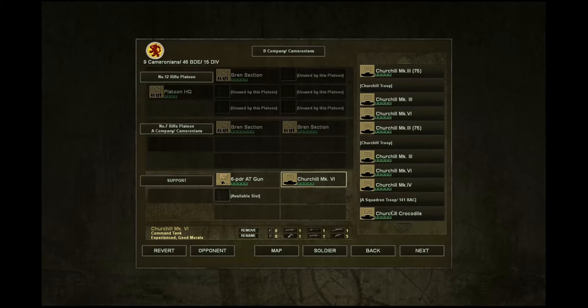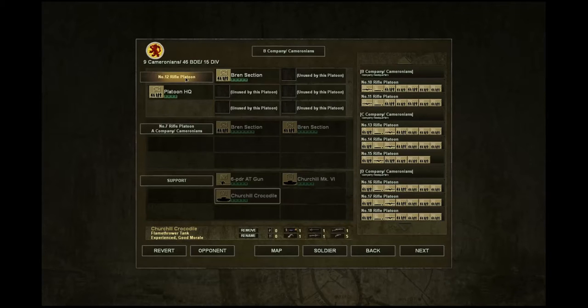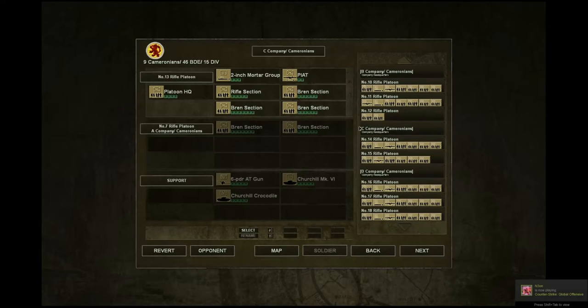We've got a Crocodile! So we'll put the Crocodile in there, because we know it's got the Flamethrower and the 75mm. We're going to have to take the 12th rifle platoon out, because they've been decimated. We'll bring the 10th in. They're a full troop. And Piat's only got one. The 13th is better. So we've got two in the Piat, full platoon HQ. Alright, let's go.